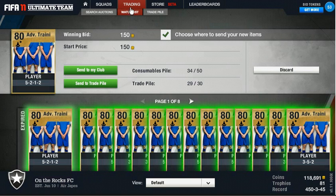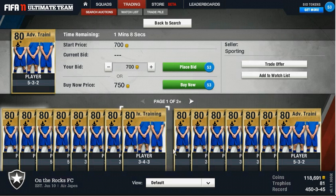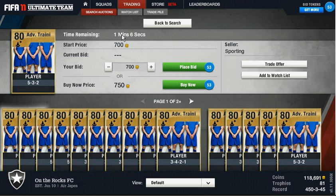We'll go to my trade pile and check it out — we've got loads of stuff up for bid. Since you guys are interested in how to do the 59th minute, we're going to go ahead and search auctions. I've got it all set up this time. We're going to search for formations — only gold — so you click formations. Since you're buying out for a thousand coins, you hit search.